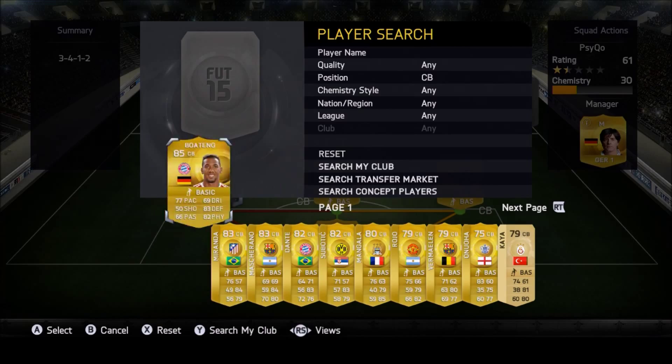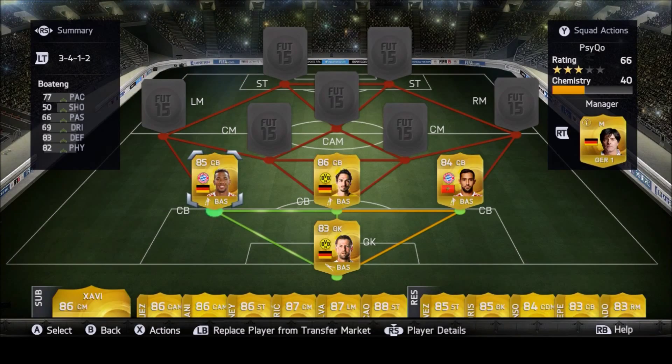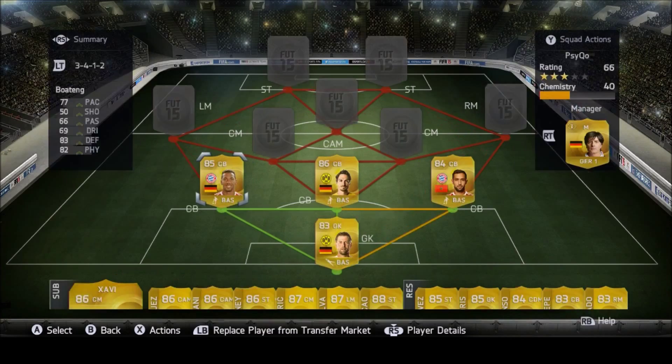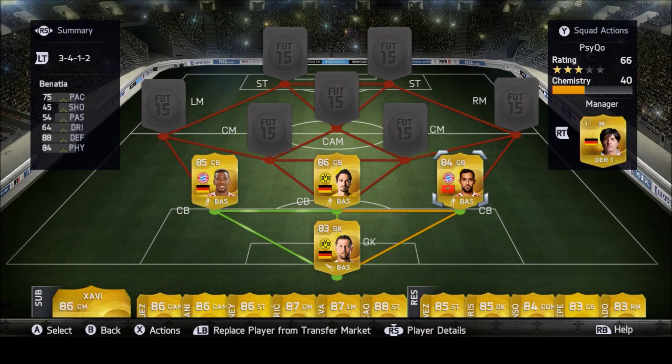Left center back we have Boateng — it's kind of expensive, I packed him, probably about 15k. He has 77 pace, 83 defending, 82 physical, four-star skill moves — you know skill moves are really important. That's a central back against a really solid defense right here.